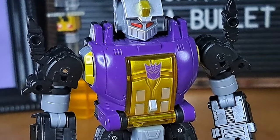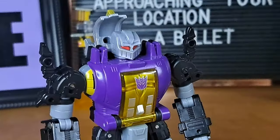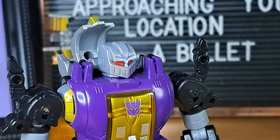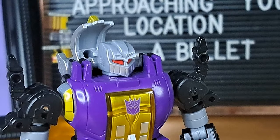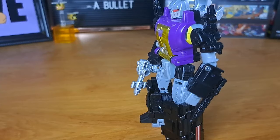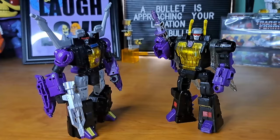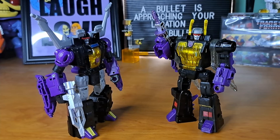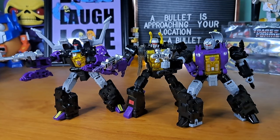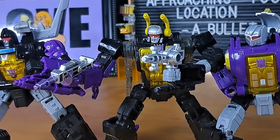That tall lighter-colored pointy thing on Bombshell's head gives a perfect explanation as to why he's wearing his purple jumper instead of his black one. Unfortunately it also means he's got a bit of restricted head articulation because of the thing in the background. He does have the same knee articulation as the others though. With the accessories and articulation, Bombshell's is good - he's just a bit stiff.